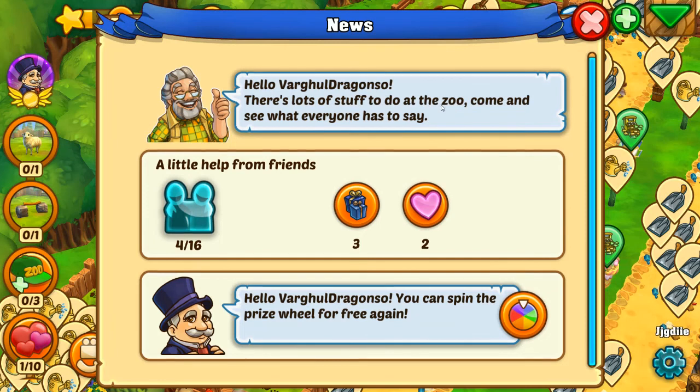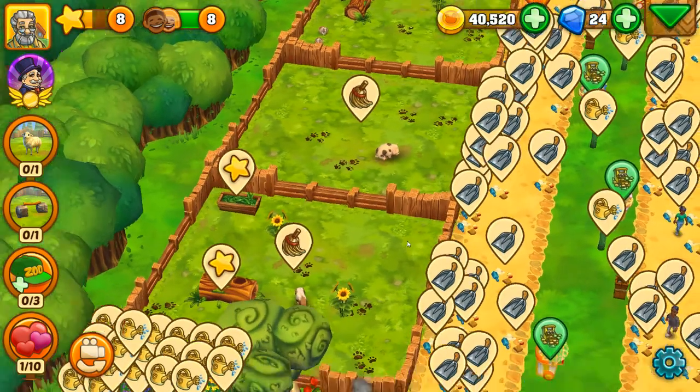There's lots of stuff to do at the zoo. Come and see what everyone has to say. A little bit of help from friends and we can spin the prize wheel for free again. Let's do the prize wheel real quickly.